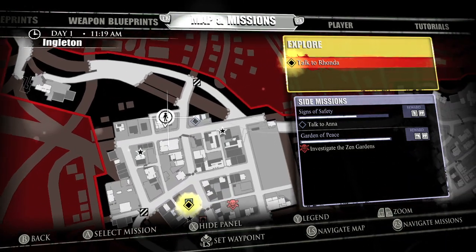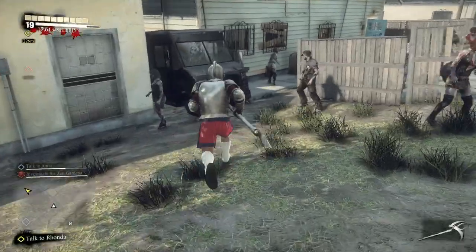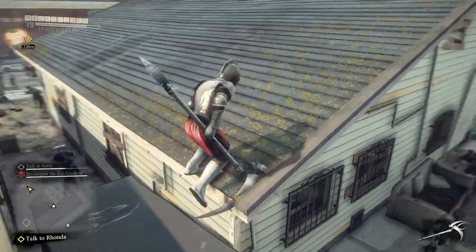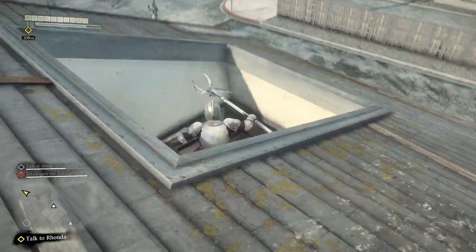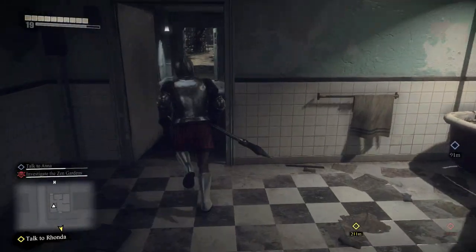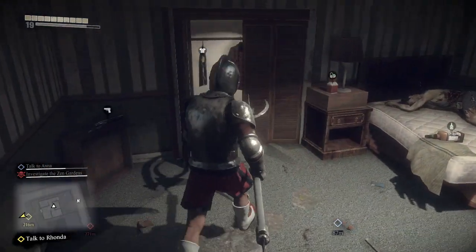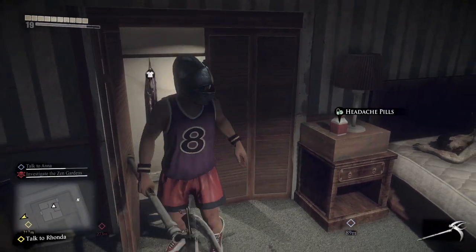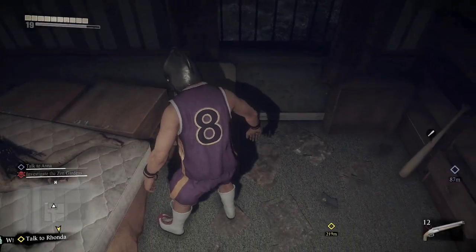Up here is the housing area. You want to climb this van — this is near the place where you find your first survivor, the house with the grenade launcher from our weapons guide. Basically you want to bust open the sunroof and find the bedroom. In here is going to be the basketball jersey in the closet. And if you turn around you can also find the matching basketball shorts on the bedside crate.